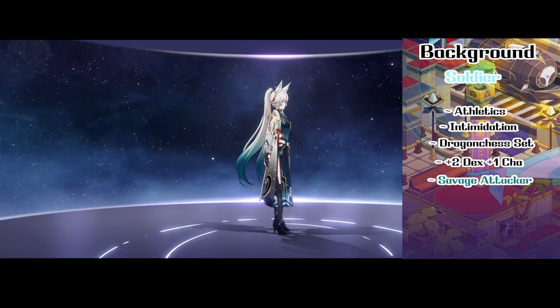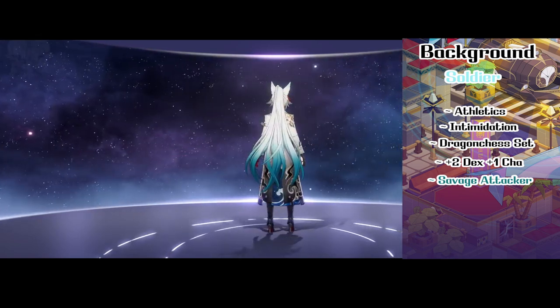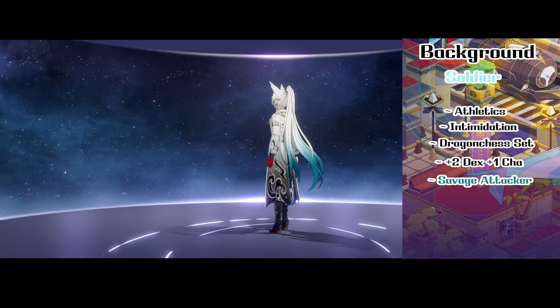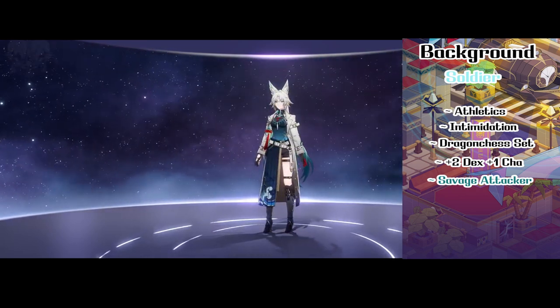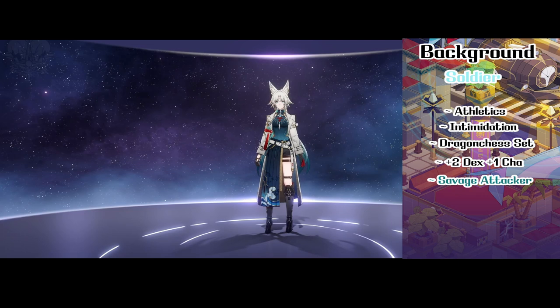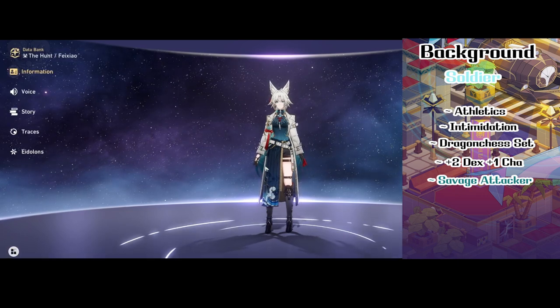Next is Faischau's background, which is Soldier. She'll gain proficiency in athletics, intimidation, and Dragon Chess. Faischau will also get a +2 in dexterity and a +1 in wisdom. She also gets the feat Savage Attacker, which when she hits with a weapon, she can roll two sets of weapon damage and pick either of the two rolls.